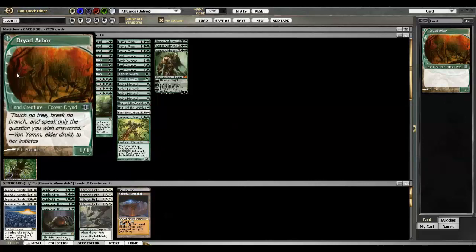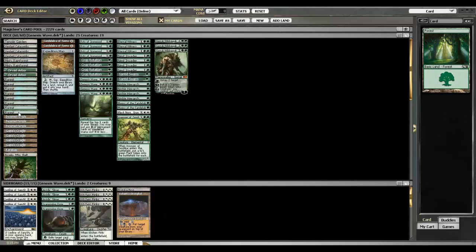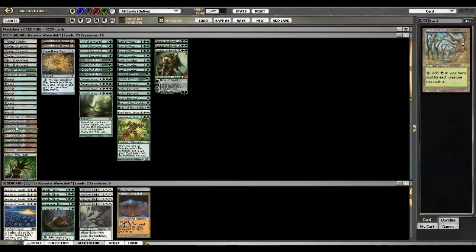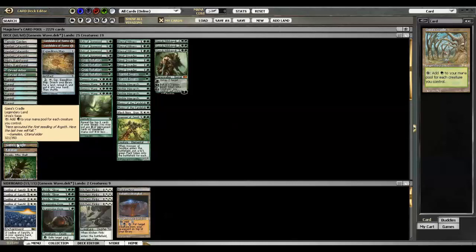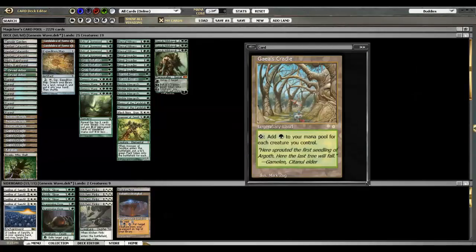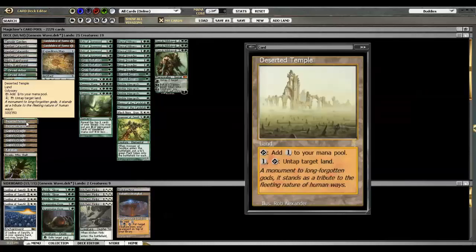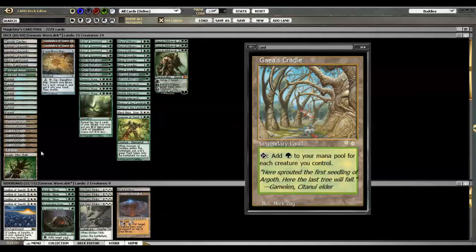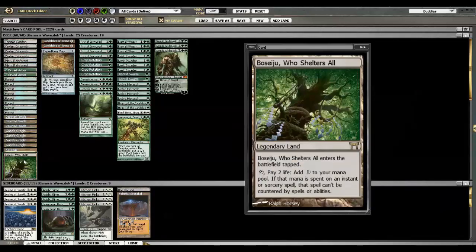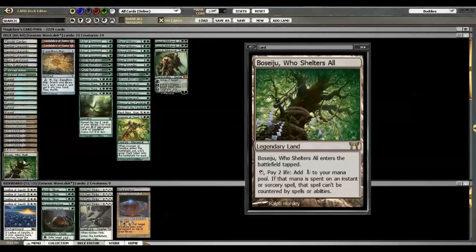Five fetches, which I think is fine for being able to consistently hit a Dryad Arbor if I need to, or fetch a basic forest. This is a deck that is already weak enough to Wasteland-type effects, with 4 Cradles and 3 Deserted Temples generating the majority of the mana in the deck. Cradle generates mana based on creature count, and Temple you want to use to untap Cradle to get an extra use out of it. Two utility lands that are helpful in Legacy these days: Karakas and Boseiju. Boseiju essentially allows you to get off a Genesis Wave that can't be countered, which is great against control-style decks holding up Force or Counterbalance.